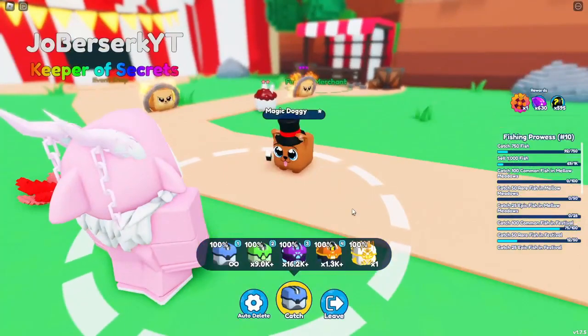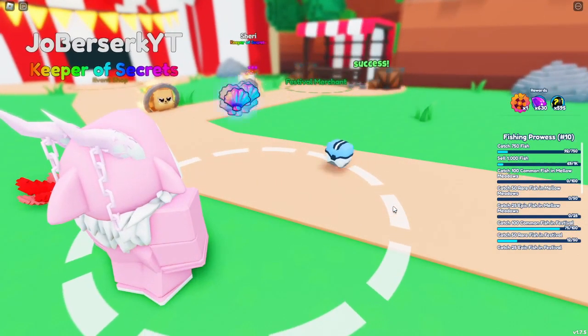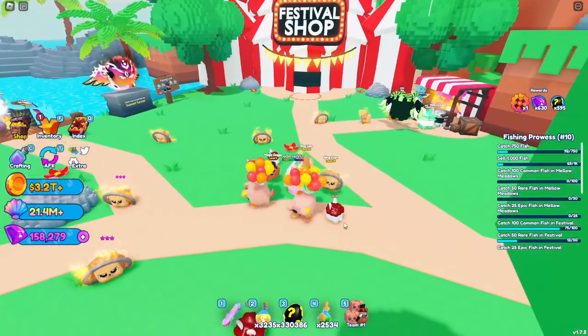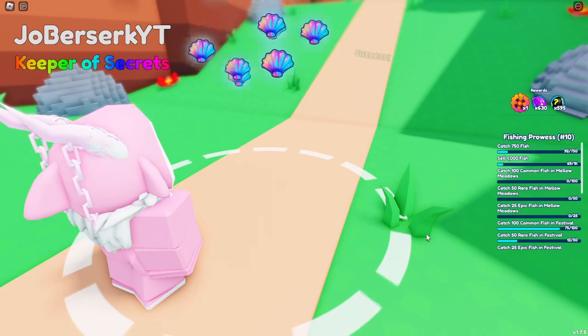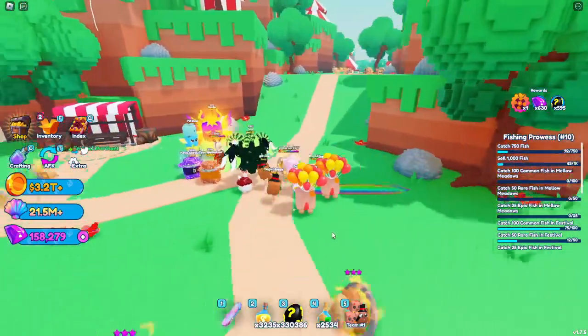Now let's test it by catching pets. By catching this magic doggy without a team, you can see I get 500 shells — that's pretty good for just catching a pet. But by catching the exact same pet with the team, I get over 60,000 shells. That's an insane difference.